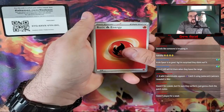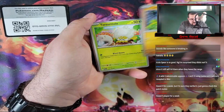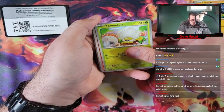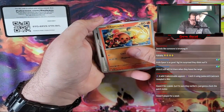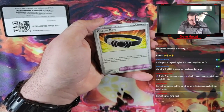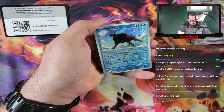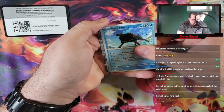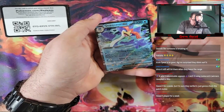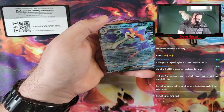We got Fire Energy. Sandygast. Larvitar. Tarountula. Charcadet. Reversal Energy. Therapeutic Energy. Choice Belt. Reverse Vigoroth. Reverse Paldean Tauros, going into a Quaxoval EX.